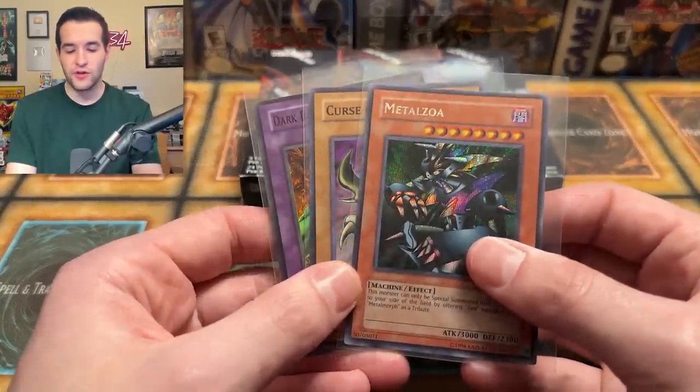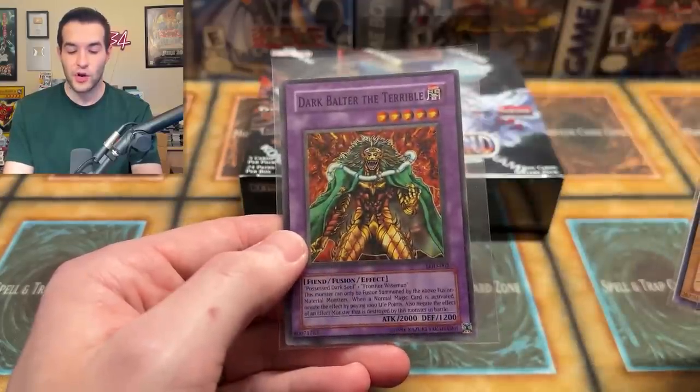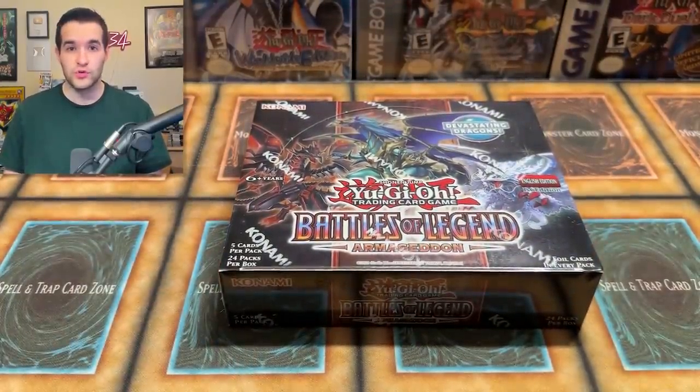I'll be giving away these three cards: Metal Zoa from the TFK game, Curse of Dragons Super Rare from LOB, and Dark Balter from LOD. Like the video, be subscribed, turn on notifications, and let me know down below — will we pull that 10k Dragon? It's actually one of the easier starlights to pull because there's only two starlights in the entire set, so it's about one in four cases. We have one box here which is about a 1 in 48 chance.